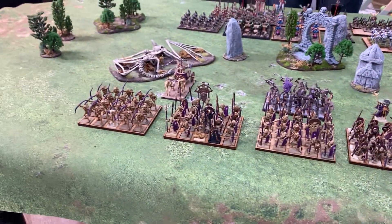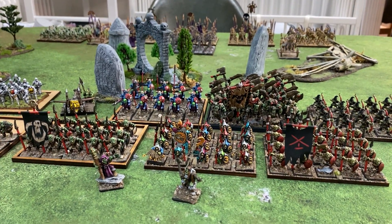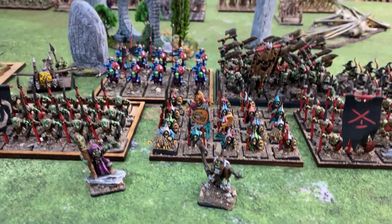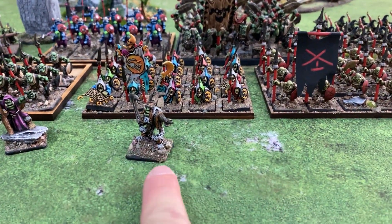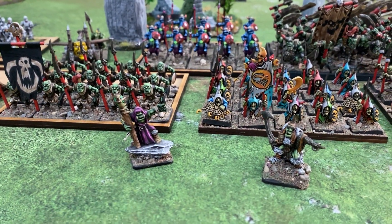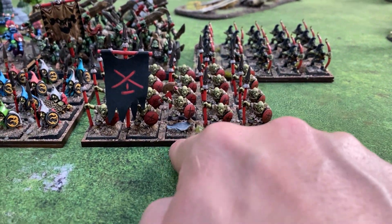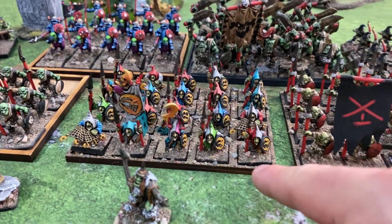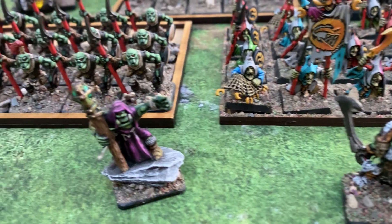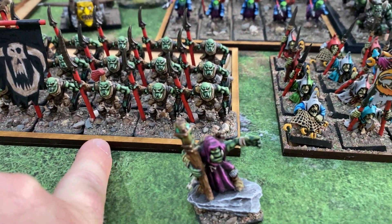Nice looking army as well there mate. So for myself, I'm bringing the orcs and goblins. Starting at the front here, we've got General Gothwick and then he has a level 3 wizard with him. We've got goblin spearmen with champion, and another unit of goblin spearmen with champion.